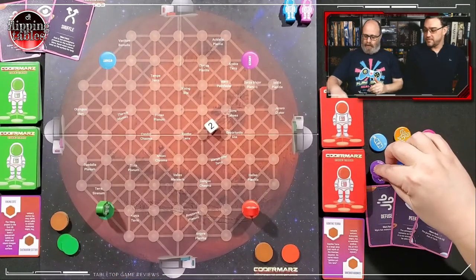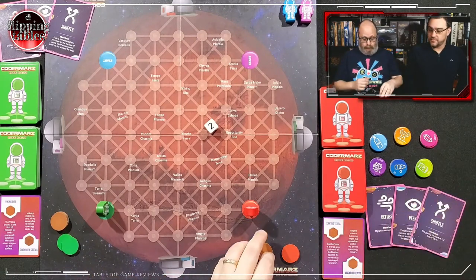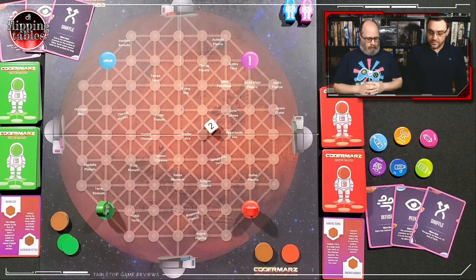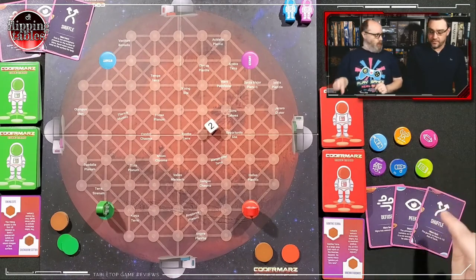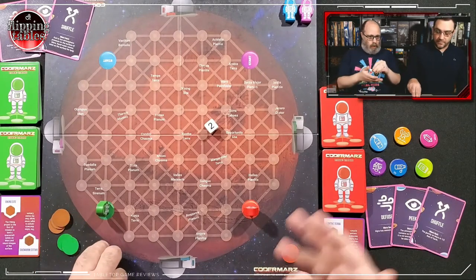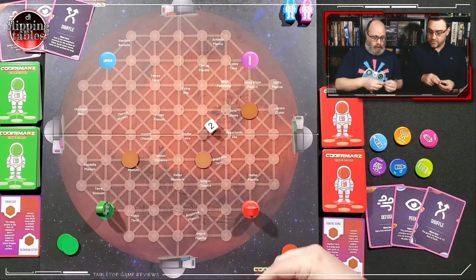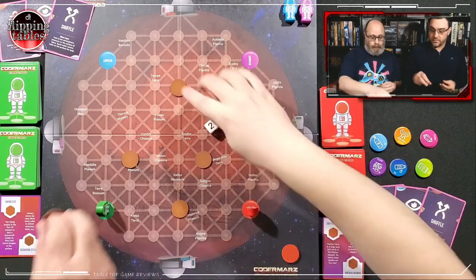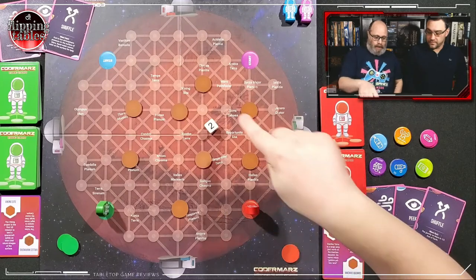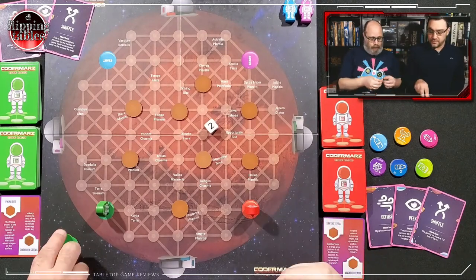The basic setup for two players: we've taken two of each resource and two volcanoes, shuffled them face down. I'm going to be the red character, you're going to be the green one. Each of us places tiles face down anywhere on the board without knowing what we've placed. As the red astronaut I'm trying to collect one of each resource and then get home to my red base. We've also got minerals — each player has a card with two location sites they need to visit to collect their specific minerals.